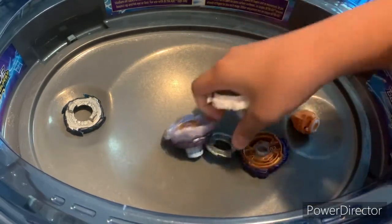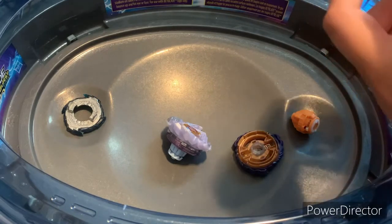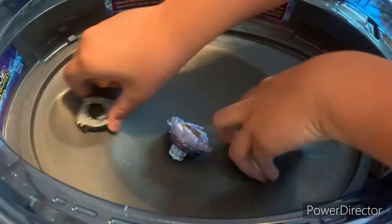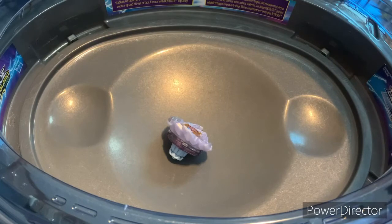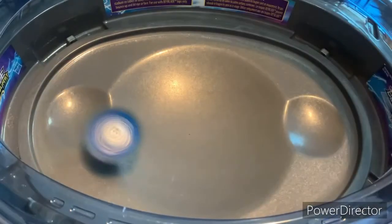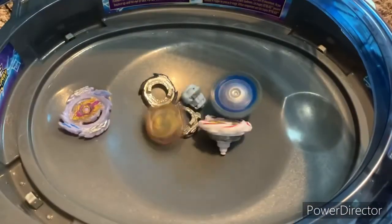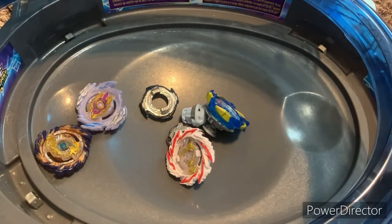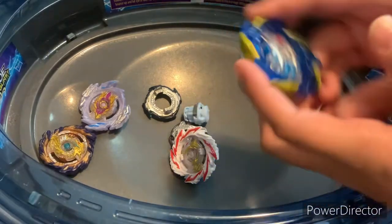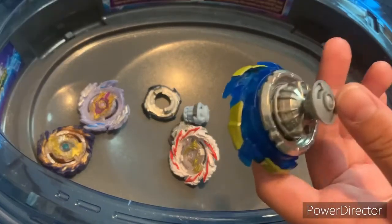I should add Colossal Helios but no way, that'd be too much. Imagine doing this with right spins — there are so many it'd probably be all attack types. I want Fafnir to get one point please. I'll launch Fafnir last. Well, Helios is your winner! Helios is the best left spin that Hasbro has released. Goodbye!